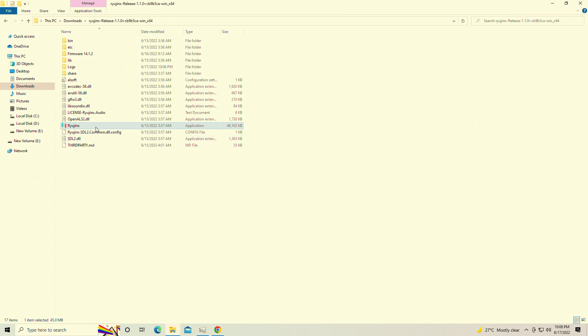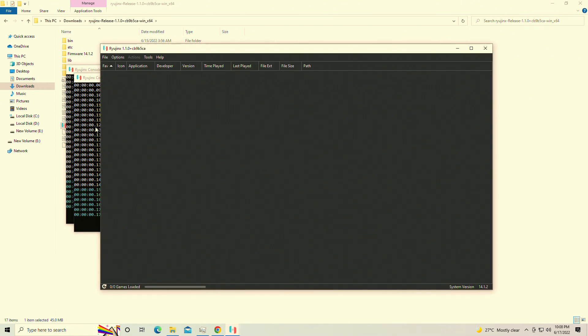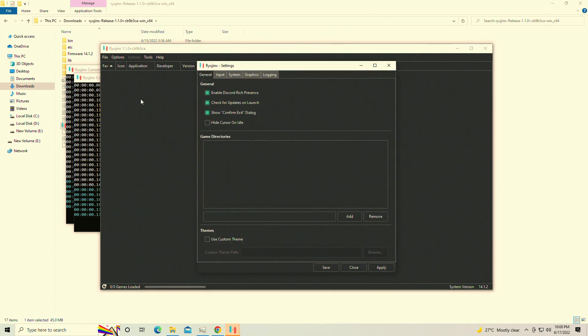Unfortunately for me, I'm using an AMD graphics card, so OpenGL doesn't really mix well with it, so I had to get a Ryujinx build that simply uses the Vulkan back end. I will leave this in the description down below for you guys to download. You'll simply download it, and once you have the NSP for Mutant Ninja Turtles, you're good to go.